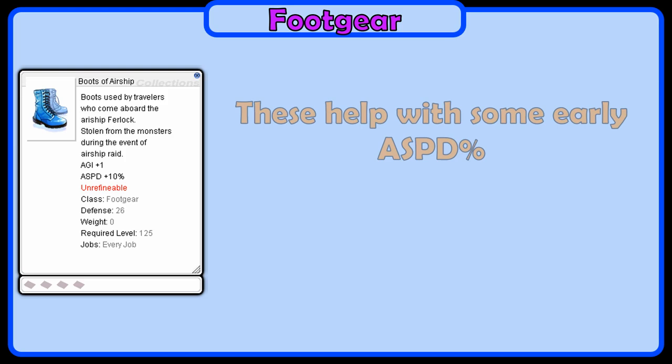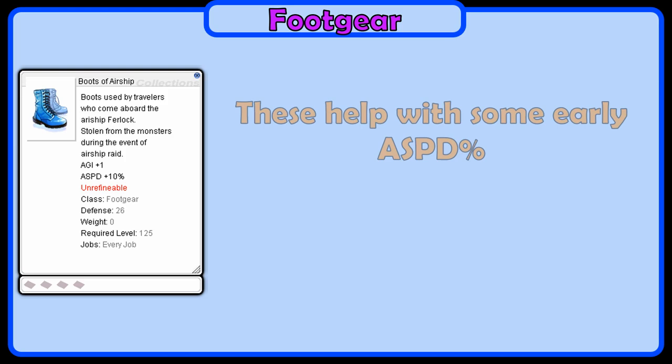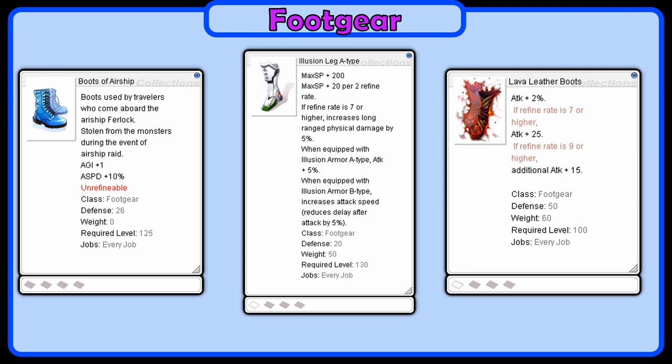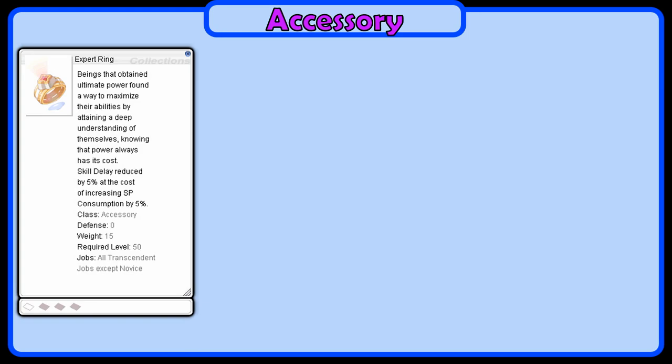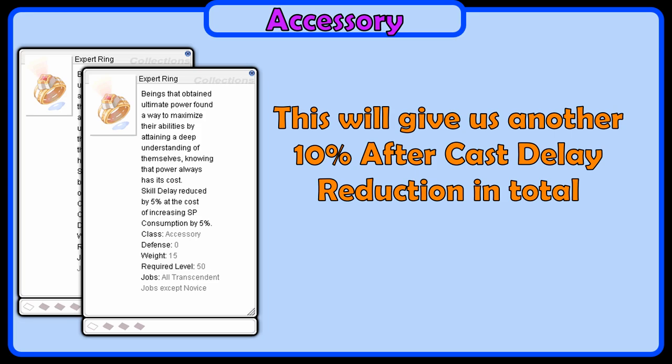For the footgear, you can use Airship Boots when you reach level 125. These will give a nice boost in attack speed, and later you can work on getting Illusion Leg A instead. Another option is to use Lava Leather Boots for 2% attack at level 100. For accessories, we will use 2 Expert Rings for another 10% after cast delay reduction in total. And last, get yourself an Incubus Pet for some super good SP leeching.